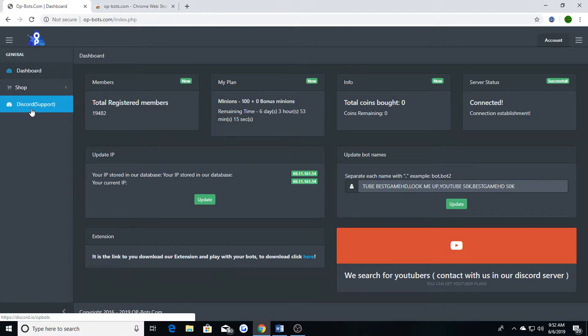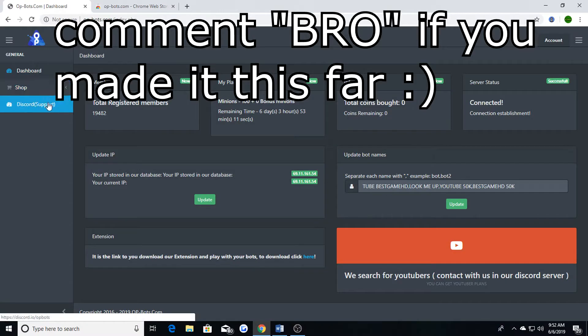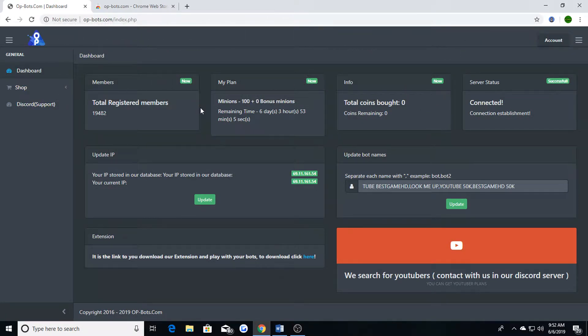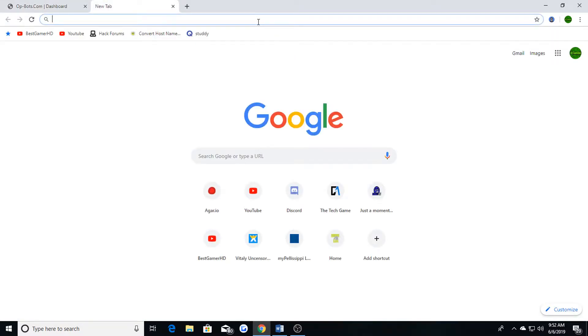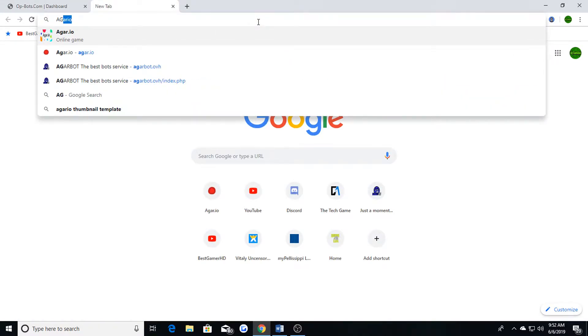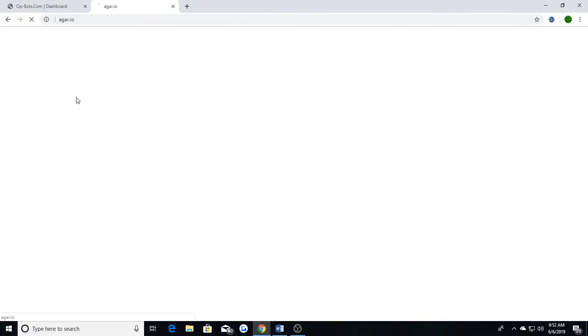If you need extra help, you can go to Discord support — it's the third link down on the website. Just click that and it'll take you to the OP bots Discord where they can help you with any issues. Once you have the extension installed, go to Agario and start playing.